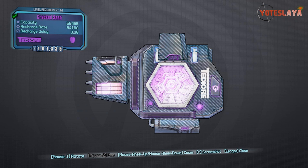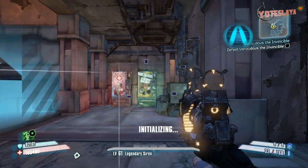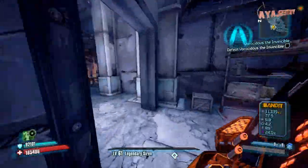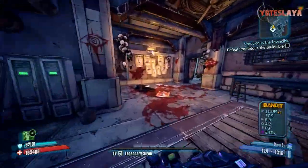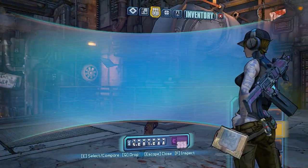I was pretty sure that's not a unique at all because I pretty much know all the names of all the uniques. He was like, dude, the Cracked Sash is pretty awesome, man. You ought to check it out. So I went into his game, he dropped this shield for me, and lo and behold, this shield right here is probably one of the best shields in the game. It's not a unique, it's nothing special — just an ordinary shield that will drop from Super Varkids, Super Badass Varkids, or any of the Chubbies in the game.